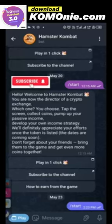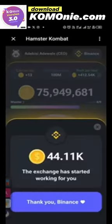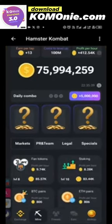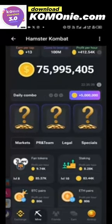Welcome. I dropped some videos recently regarding Hamster Combat — they've now introduced a daily card that you have to unveil. It's called the daily combo. The daily combo is normally three cards that you have to unveil, and once you unveil these cards you'll be given five million Hamster coins.